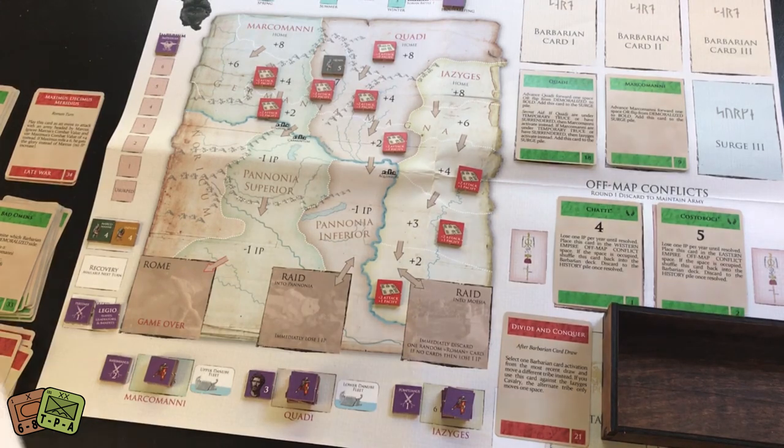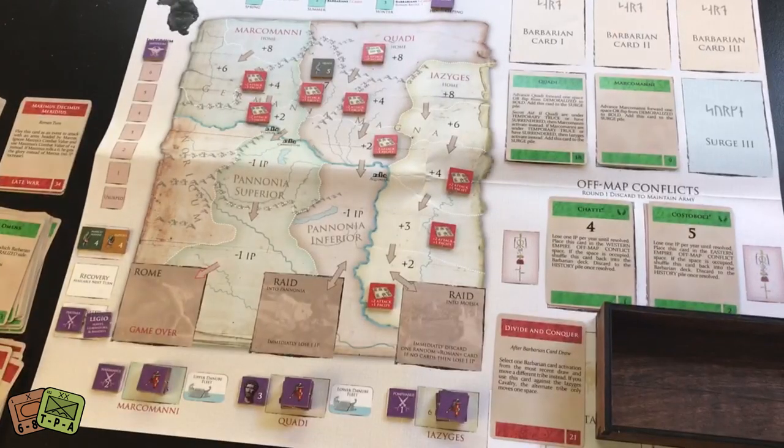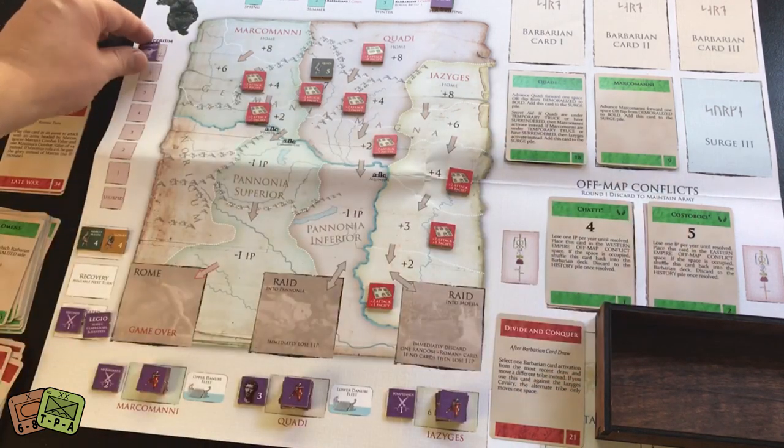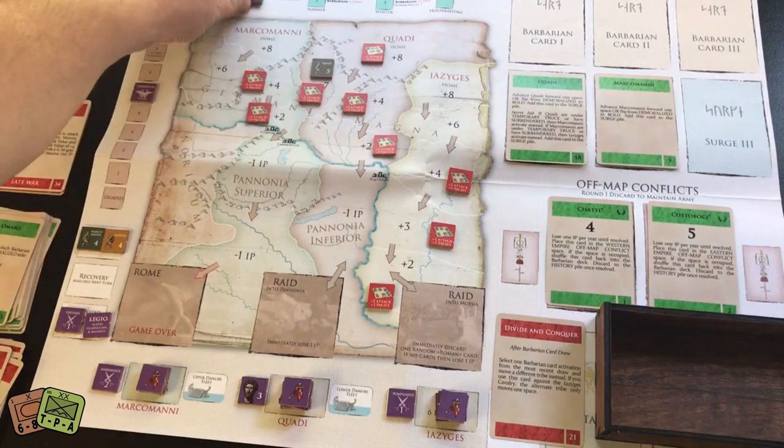Housekeeping for year 172: fort attrition checks—rolling for each fort looking to avoid sixes. All forts survive attrition. No forts out of supply, no temporary truce markers, Marcus Aurelius not demoralized. Two active off-map conflicts each deduct one IP—I lose two Imperium points total, which hurts since I was about to gain a bonus card. Advancing to 173 CE.